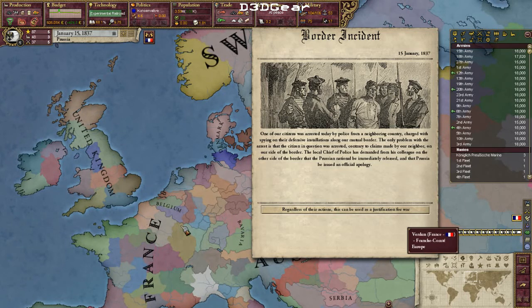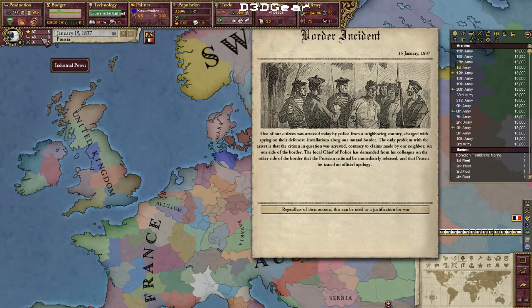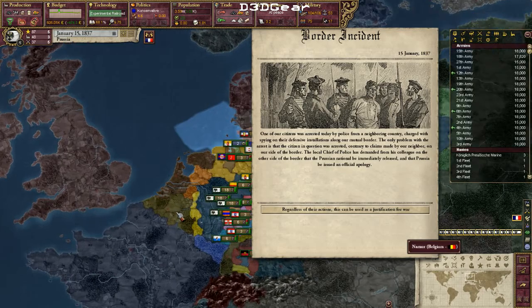Borders would look best if I take Luxembourg, but honestly Wallonia has such lush industry. Belgium is the fourth most industrious country in the world with twelve industrial points — that's almost a fourth of my industry. So I will be increasing it a lot if I take Wallonia.